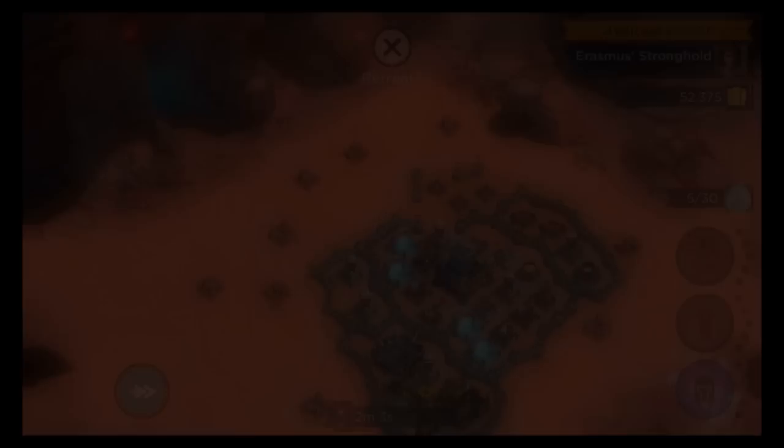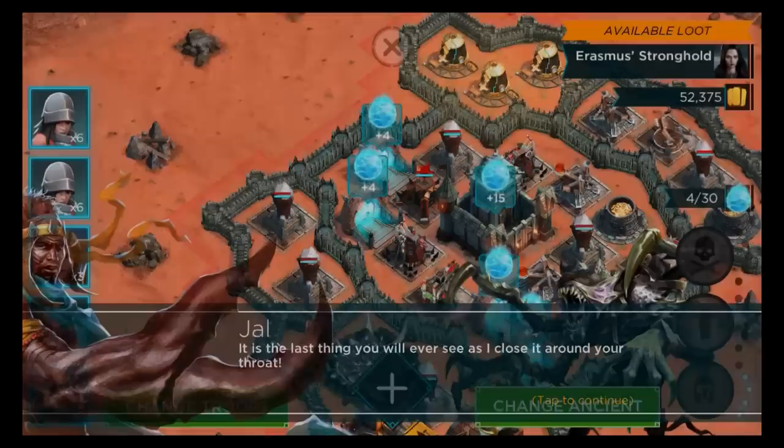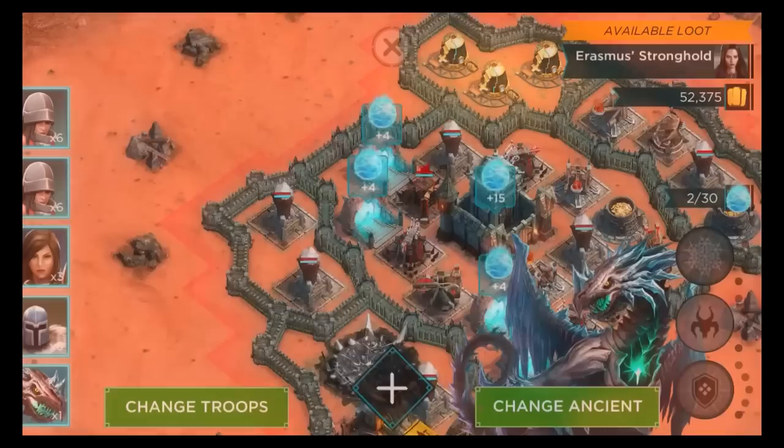Alright, let's try this. We're going to go in, we have to use — I don't know who we're going to use. Let's see, change Ancient. This battle is intense, I need to beat this base. Four Veil maybe, Kestra? I don't know dude, Admiral Lee looks pretty sick. I think Four Veil, let's try him. We'll try Four Veil.